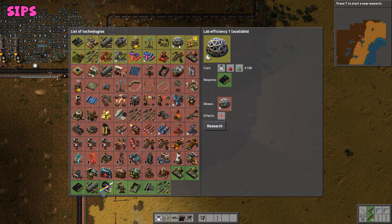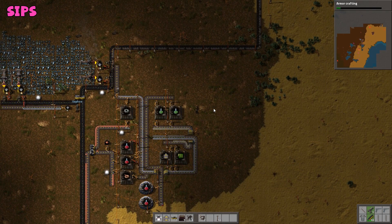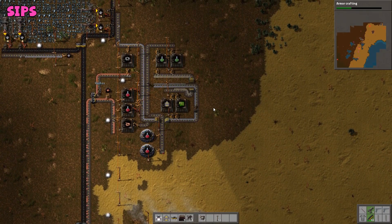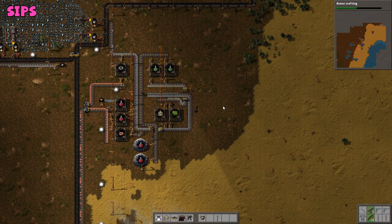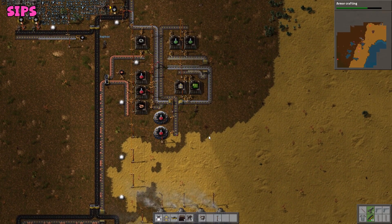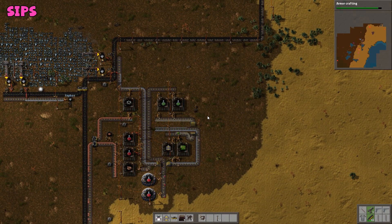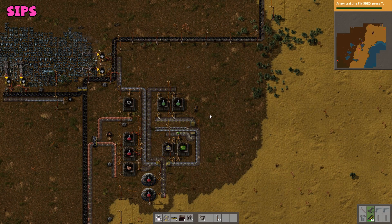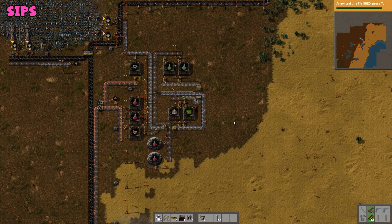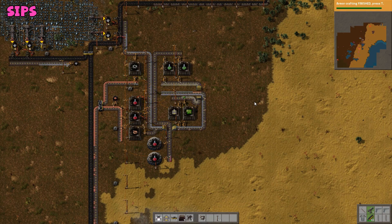Oh, look at all these bullet upgrades. You want some of those? Yeah. Let's just upgrade everything with red — bullets — and then once we've got green we can upgrade all of that green stuff too. Sweet. I think all these iron plates are going to be a little bit of a problem because there's too many of them right now. I'm going to make more though. I'm setting up a factory for more iron plates. We can never have too many iron plates.